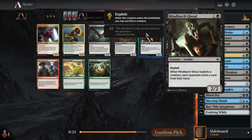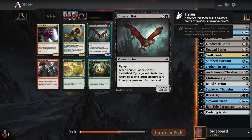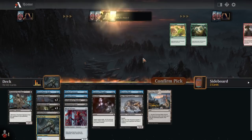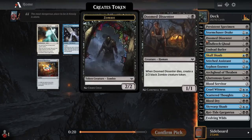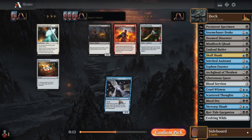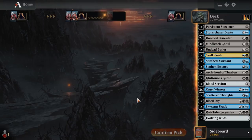Now another Mind Leech Ghoul — just have a million two mana cards. A Courier Bat with no life gain is still a three mana 2-2 flyer. There's a four mana 2-3 deathtouch thing. I'll just take another Mind Leech Ghoul, although we might cut it. We did wheel a Cruel Witness here — this is pick eight. Four mana for a 3-3 flyer, whenever you cast a non-creature spell, look at the top card of the library, and you can put it in the graveyard. We have double Doom Dissenter now and a lot of two mana cards, so I'll take Cruel Witness over the next two mana card.